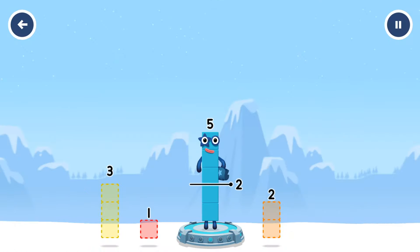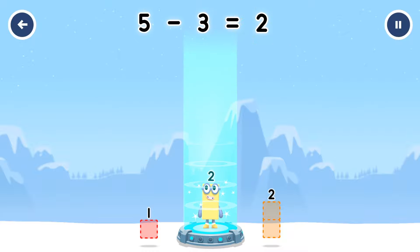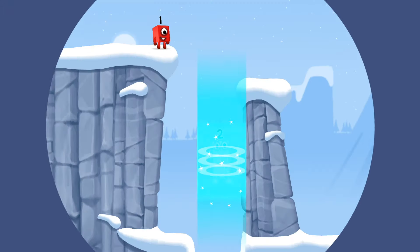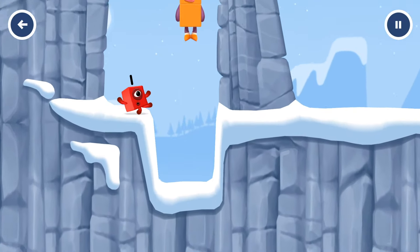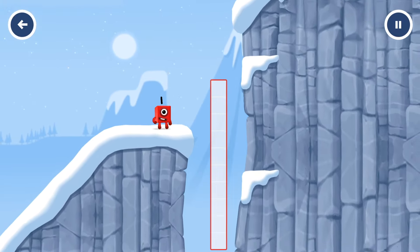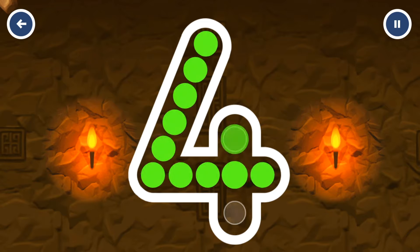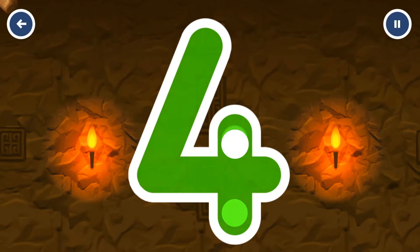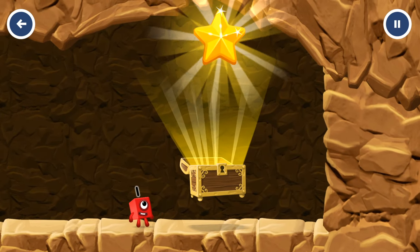How can we get across their number blocks? Tap here to help. Two, three. That's right. Five minus three equals two. Two. Okay, good job. That's right.